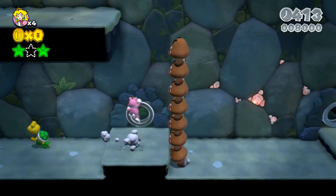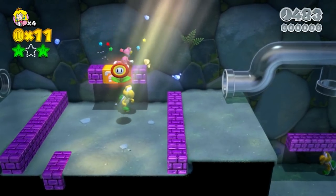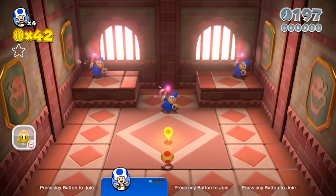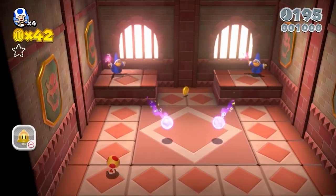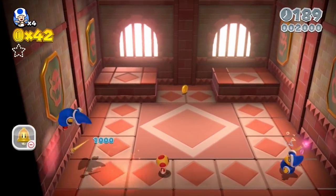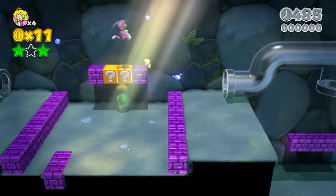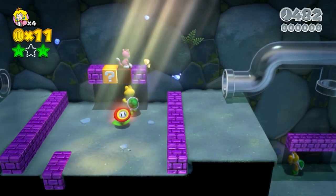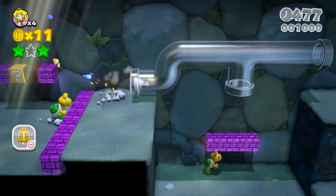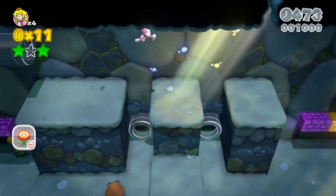Another thing we can do here is gain the Fire Flower power-up. Taking it adds another 1,000 points, but just like the catsuit, I believe the Fire Flower will likely end up saving us over 1,000 points over the rest of the game. We can have both power-ups at once — when you get a power-up in 3D World while you already have one, the old one gets saved for later use, and switching between them doesn't cost any more points.